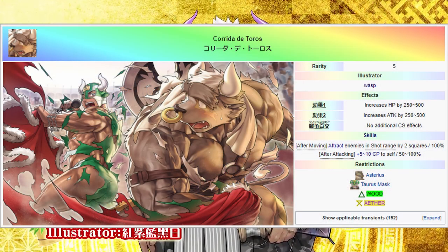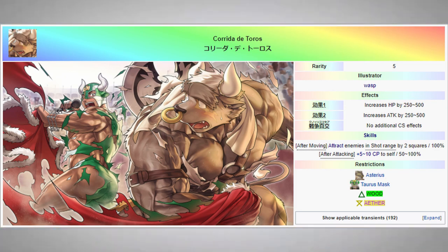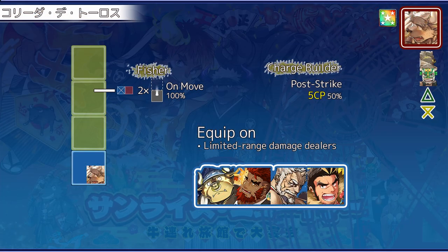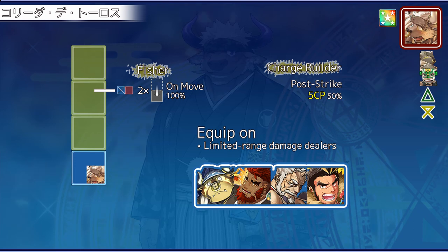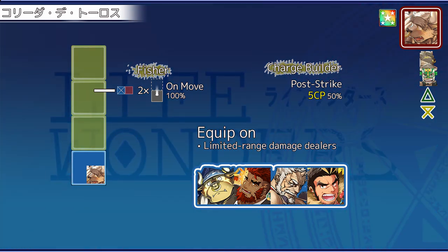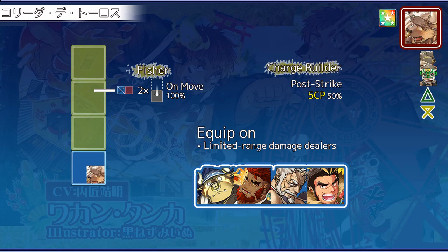The Asterius Taurus Mask AR gives the equipper the ability to pull units within shot range directly in front of them, in the same way Jacob or the protagonist can. You can equip this AR on damage dealers with limited range. The AR also bestows CP to the equipper post-strike, but at low max level it only gives a trivial amount. If you do happen to get the pull units ability on this AR though, equip it on anyone with a large attack range and a good charge attack.